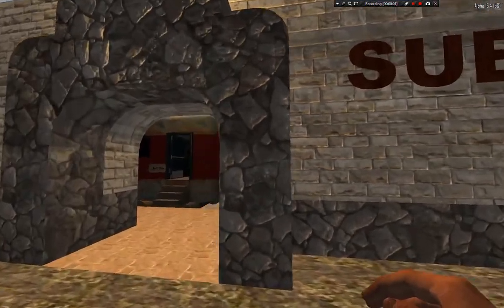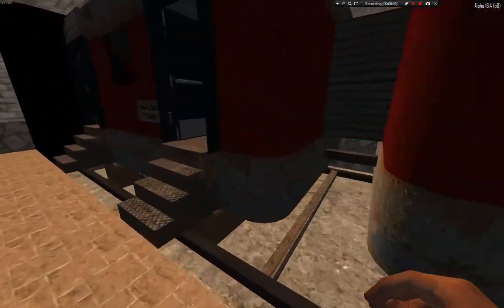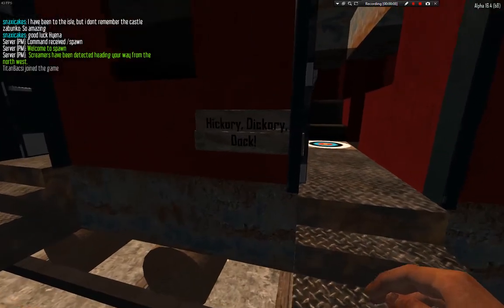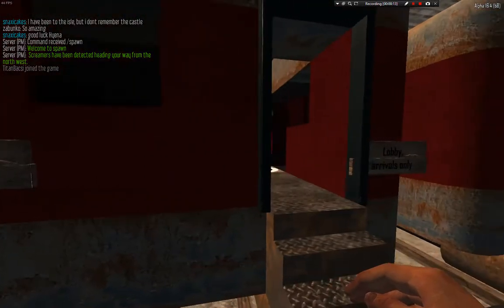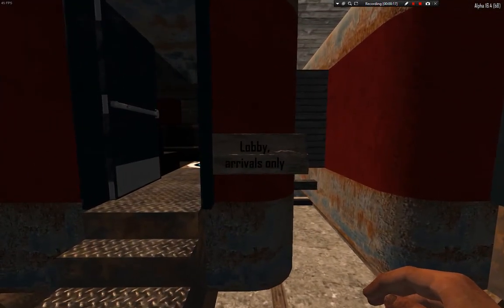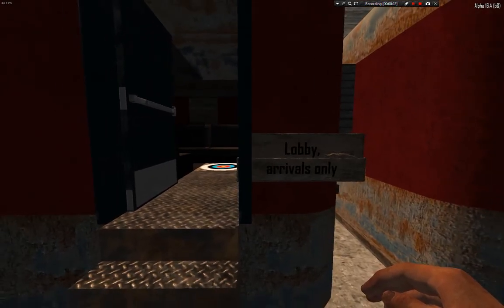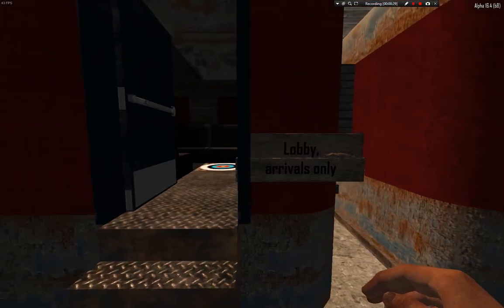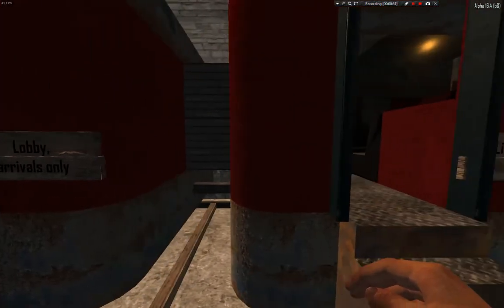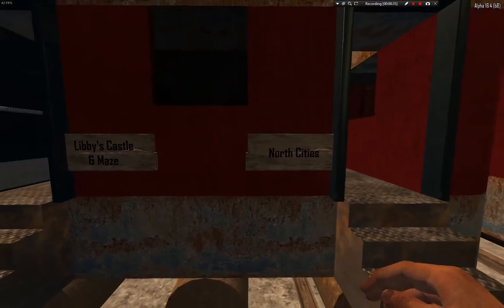Subway portals are portals, as you can see, and they lead to many useful and interesting buildings, like Hickory Dickory Duck and Choco Isle, which has some amazing buildings in it. Then you have Lobby Arrivals Only — this is the place where you will start and come here to spawn, but my default spawn location is spawn so it doesn't work for me. Then we have Libby's Castle and Maze, which is also an amazing place to loot, if you are not too late.